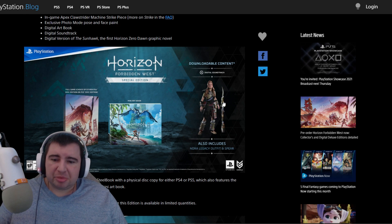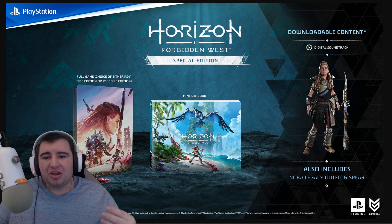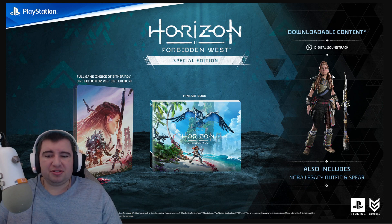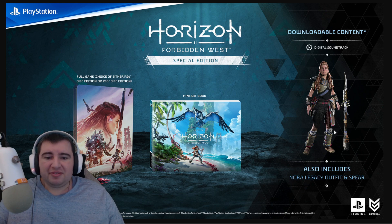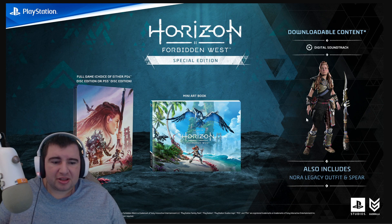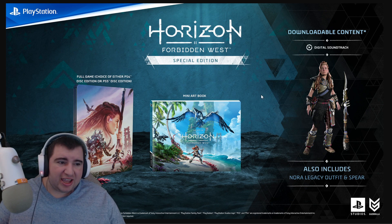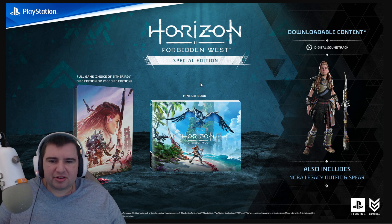Alright, so next we have the Special Edition, which to be honest is kind of lackluster. What you get in this bonus is the metal case for either PS4 or PS5 disc edition. You also have a mini art book — probably beautiful art pieces from the creative directors. And you also get the other skin we were just talking about, the one that looks like Rost. I have a feeling this would probably be like $70, though it doesn't feel like it has that much in it.